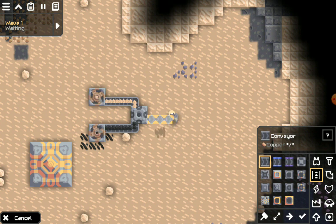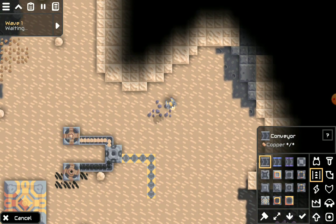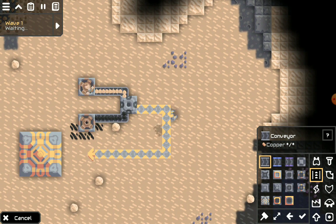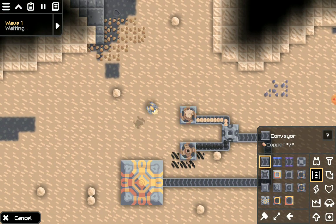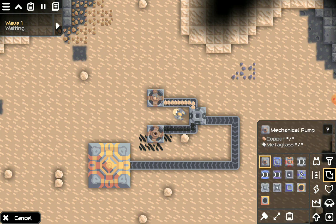You need to combine your sand and your coal into your silicon smelter. Make sure that there's a conveyor belt coming out of it for later. These steps don't really have a required order, but you just have to do all of them.